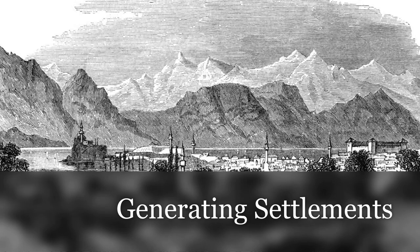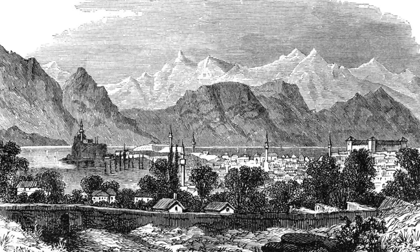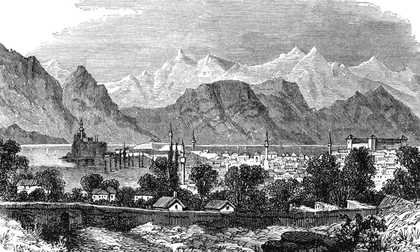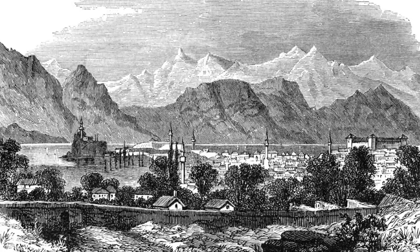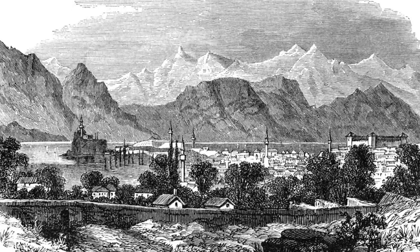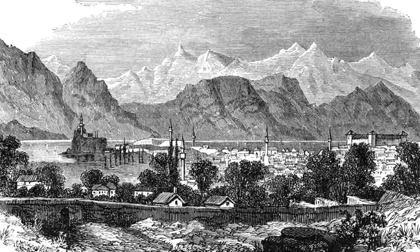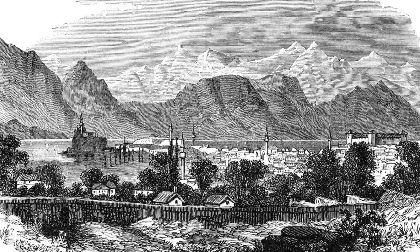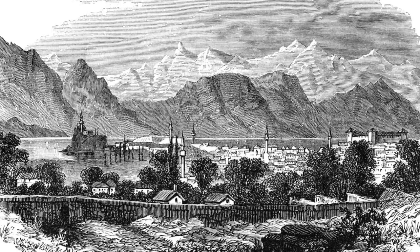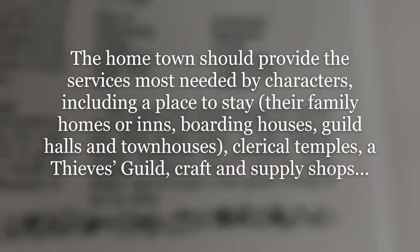In my previous video which covered various topics on wilderness adventuring, I mentioned settlements and imparted a method for handling random hex mapping which included roads which sometimes lead to settlements. I also advised beginning a wilderness map on a settlement. So I'm now going to cover a way to generate these random settlements. One such settlement will act as a home base — a place to start your solo campaign so your character, or characters if you intend to play with a party, can buy all the things they need before setting off on their adventure.